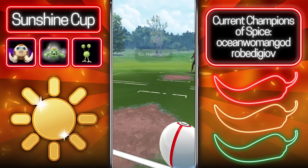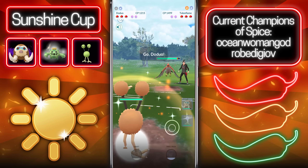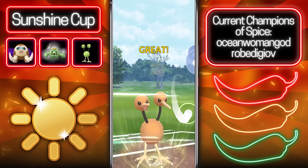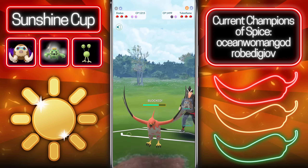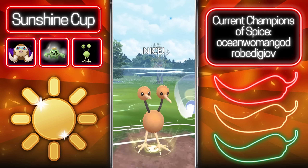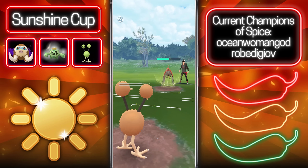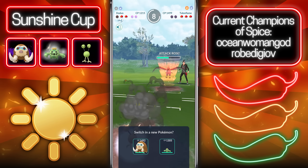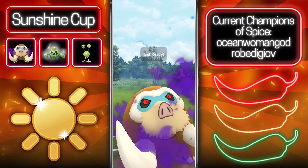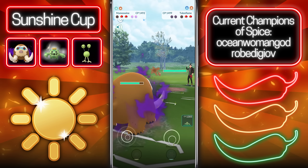Going into the first battle, we lead Shadow Mamoswine into a Venusaur, a fairly neutral matchup. The opponent's going to swap into Talonflame, so we swap into our DoeDuo — I believe this has to be an XL Pokémon, and it might even be level 50. It only gets to about 1200 CP, so not the highest CP, but it does have Quick Attack and Drill Peck. We make it to a second Drill Peck, grabbing both shields from the Talonflame very early on, and it's a CMP tie as well.